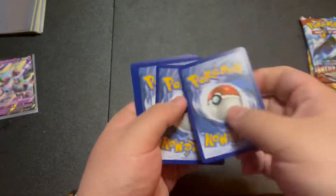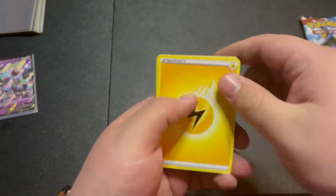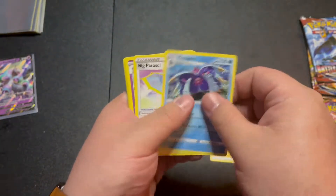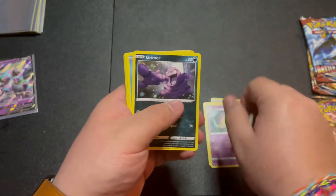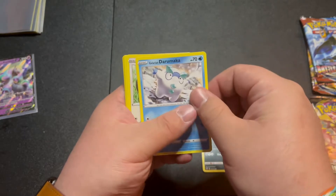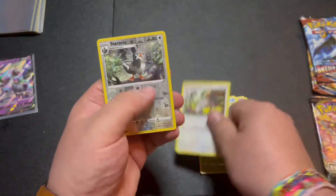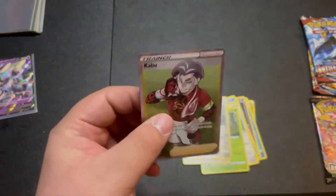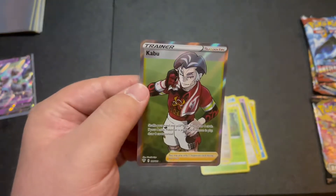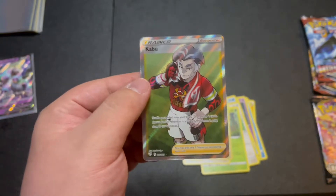One, two, three, four to the front and we got energy, Toxipex, big Parasol, Shiinotic, Grimer, Darumaka, Galarian Centiskorch, Raulet, Squawvet - and a reverse holo Star Avia. Wow, we got a full-art Kabu card! All right, all right, okay, it's pretty good, it's pretty good.